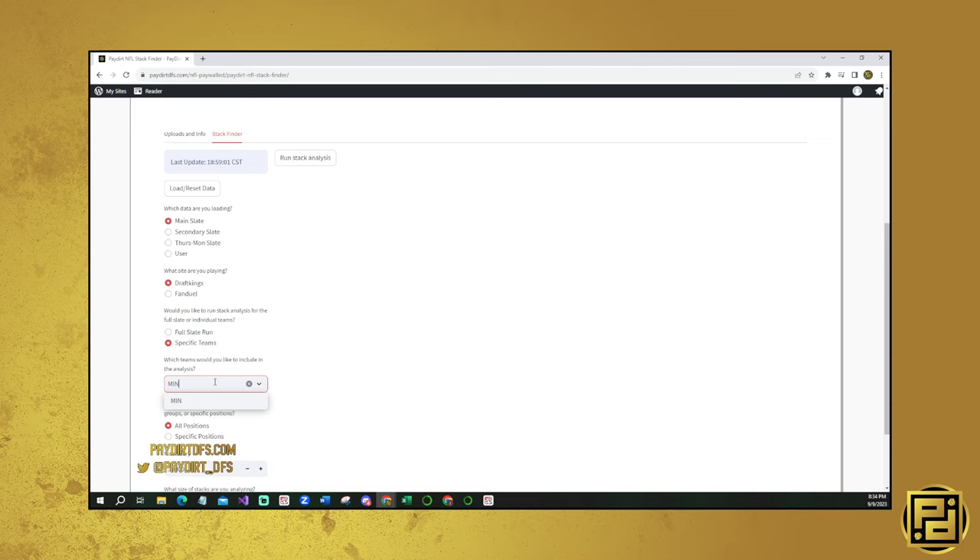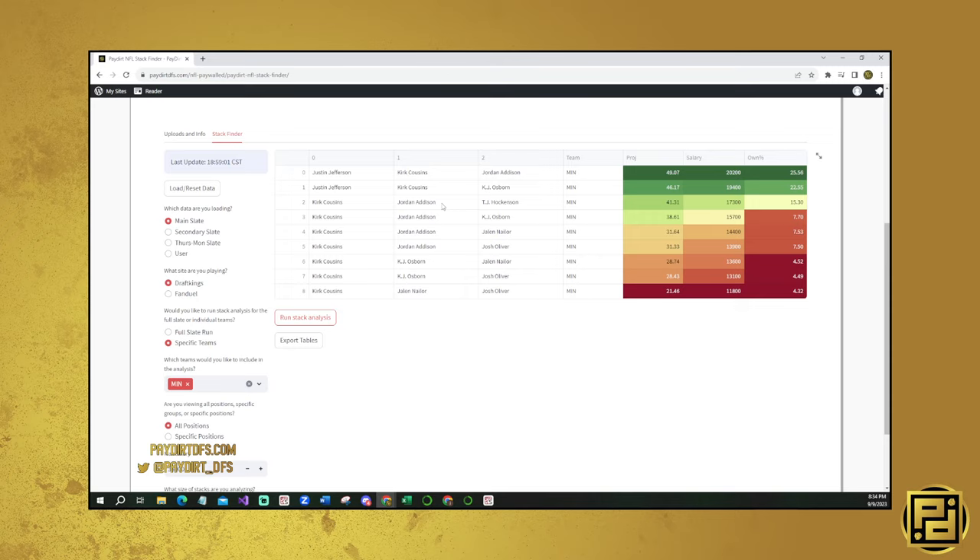The other stack we're interested in is Minnesota. Jordan Addison is the guy that shows up the most because you get such a large ownership discount - people just aren't interested in using him. You end up getting Justin Jefferson with Jordan Addison as the best, then Justin Jefferson with K.J. Osborne as the second. You don't even get T.J. Hockenson until you don't pair him with Justin Jefferson - so you're really not using Hockenson in Minnesota stacks.